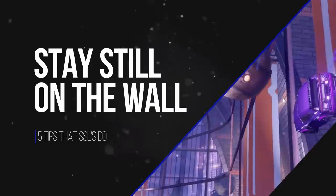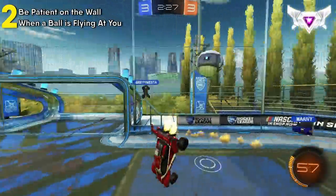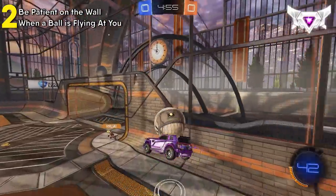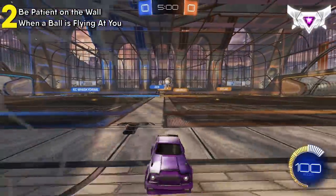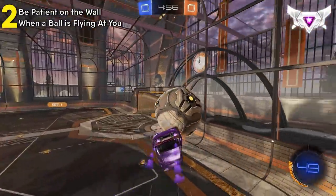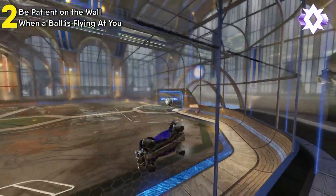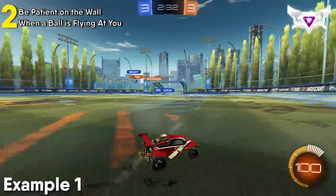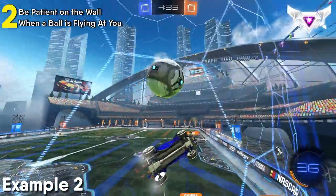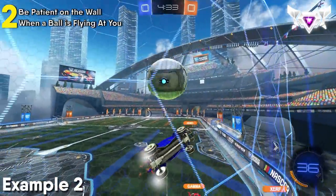Tip number two is honestly kind of mind-blowing and the easiest one to implement. Supersonic Legends are incredibly good at controlling the ball on the wall. In this clip, a player gets an efficient play by simply waiting for the ball to come to him and letting it hit the top of his car before doing anything. This gives the ball a soft pop from the wall, which gives it enough height to make a play. Too many lower-ranked players get eager on the wall and try to time a flip or jump, but ultimately give possession away. Letting the ball hit the top of your car — especially in the corner — gives you great control without doing anything complicated.